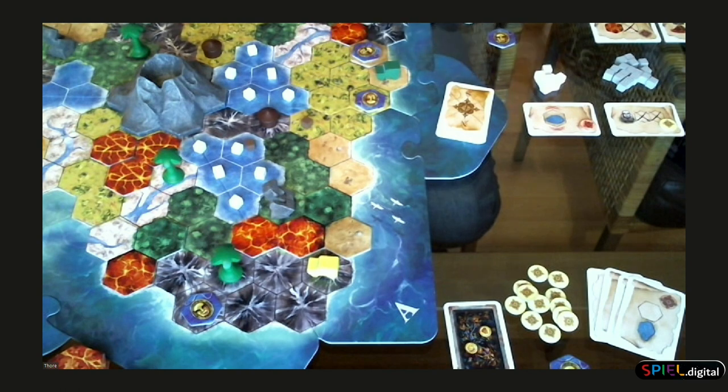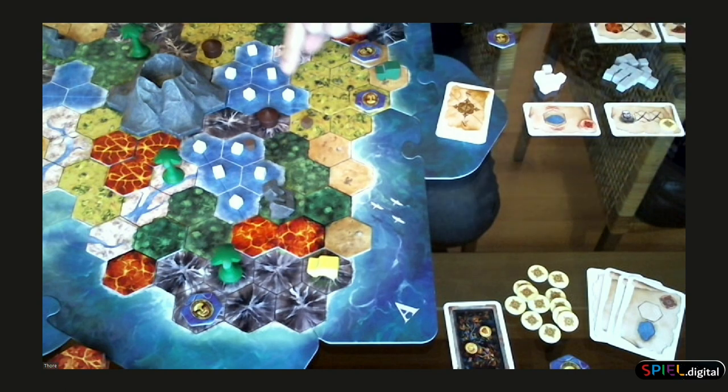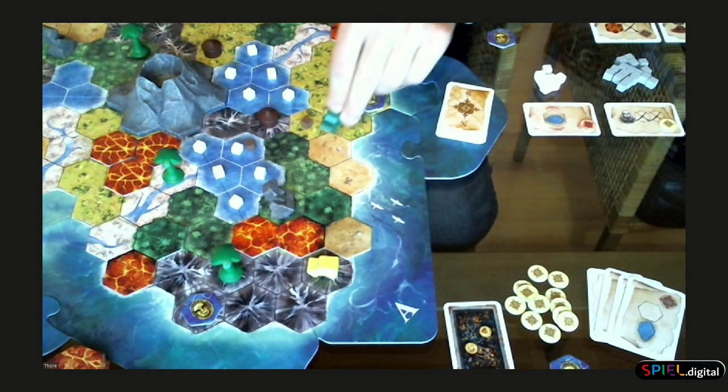A player can choose to play an indicator card or a clue card on one of the treasures, to reduce the possibilities of where the treasures might be hidden. Starting with our green player, he could move across the island with his Jeep. You get three moves — one move is to cross terrains, and the next option is you can move anywhere in this terrain and cross into a different terrain again.